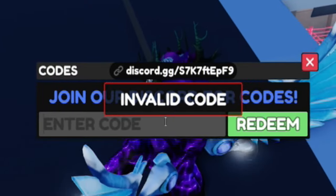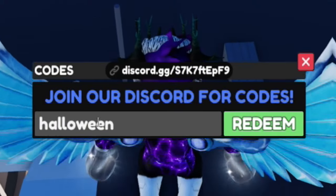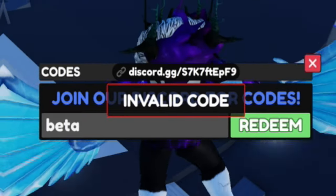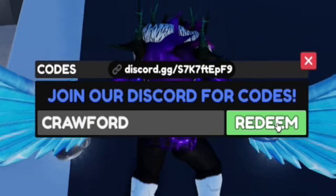Next, redeem the code 'halloween' — H-A-L-L-O-W-E-E-N. After that, redeem the code 'beta' — B-E-T-A, nice and simple.